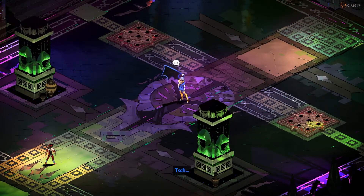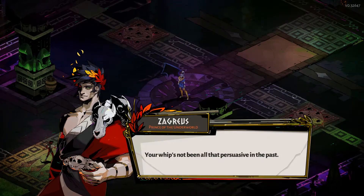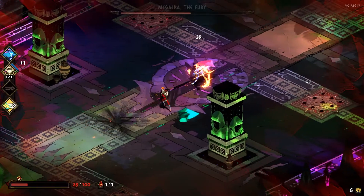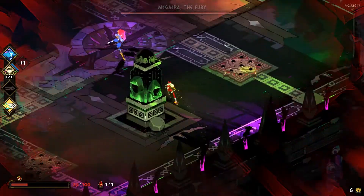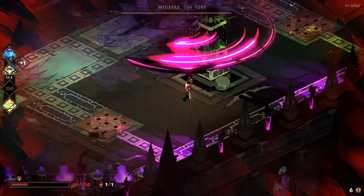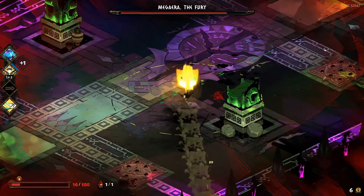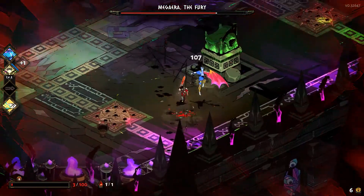I'm here, Meg. Megara says: 'Ever stubborn, aren't you? Maybe my whip might make you reconsider whatever it is that you're attempting here.' Zagreus replies: 'Your whip hasn't been all that persuasive in the past. Maybe persistence will pay off for both of us. Come then.' So Megara and Zagreus have their rematch. Hopefully I can be a little bit more careful in this attempt and hopefully either defeat her or at least get her to phase 2.